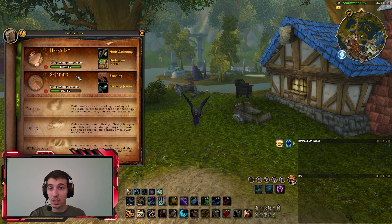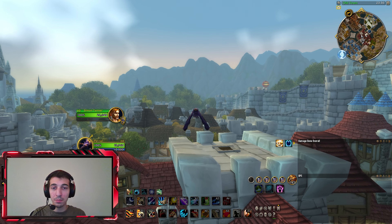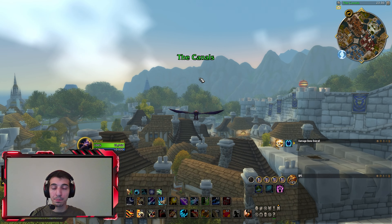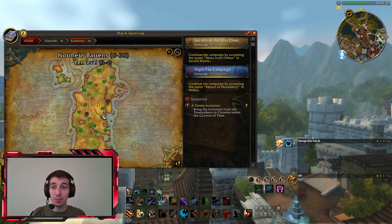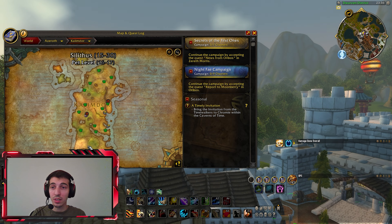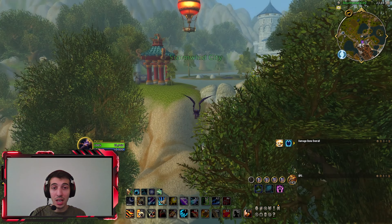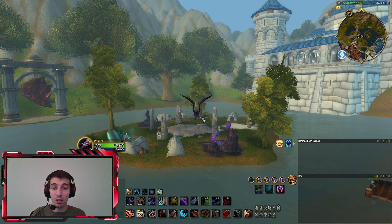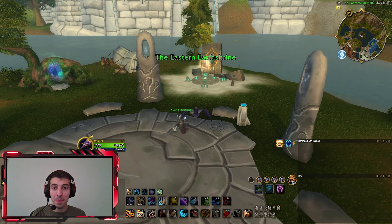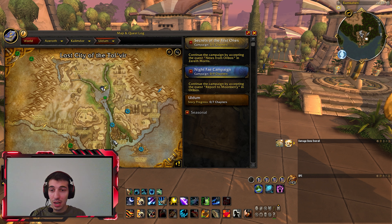You need Cataclysm skinning, which you can easily get from a particular NPC in Old Town in Stormwind — she trains you on skinning. The farm is located in Uldum, which is in Kalimdor. It takes a long while to get there unless you take the specific portals located in the capital cities of all factions.